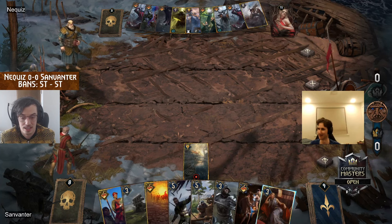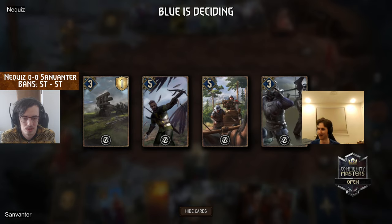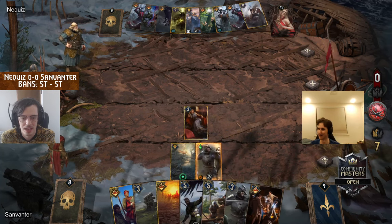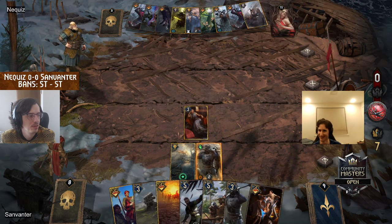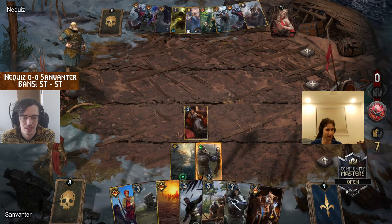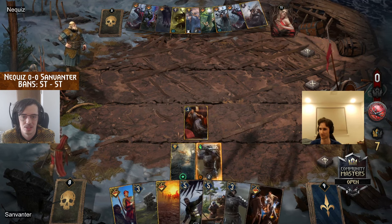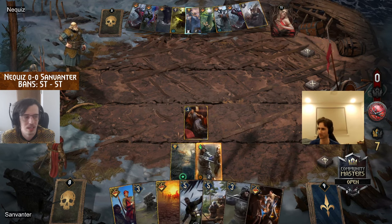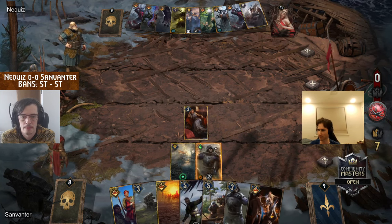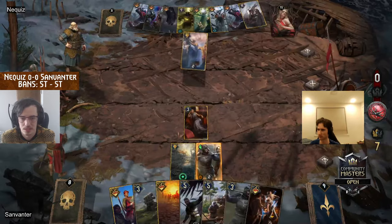There is carryover — Dahlia and Temerian Infantry are in hand as well. Dropping Flotsam round one was correct. We also see going for an extra point. You cannot break the shield and kill the unit, especially this early on with no location on board.